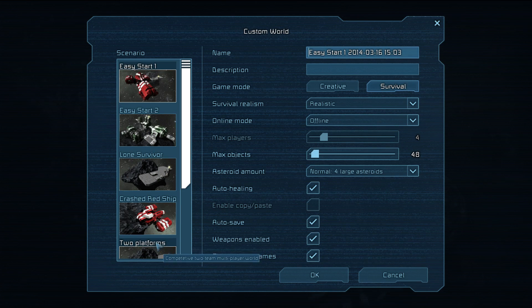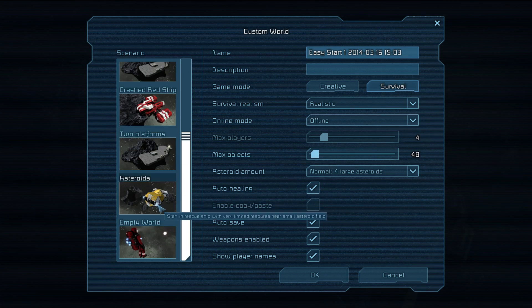I'll let you know right away it doesn't matter which option you pick. If you die or your cloning machine dies you're going to start in a ship like the one in the asteroids scenario. I just prefer asteroids since if you're playing multiplayer it's easier that everyone gets the same starting — everyone starts in a ship.